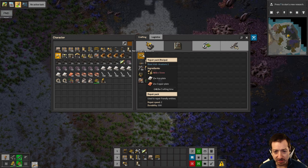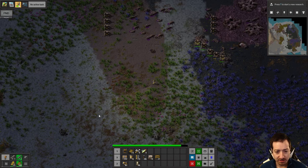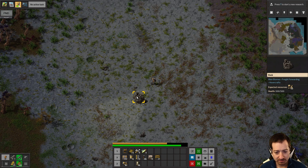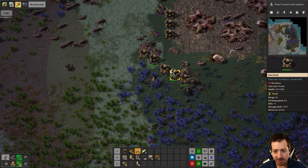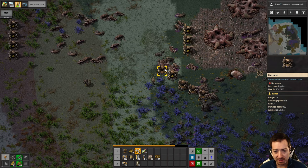Also almost out of repair packs, and of course I'm out of stone. I can get more stone though — that's easy. Here's a rock. So the biters are mostly cleared out of this part of the island, which feels good. I can pollute to my heart's content.